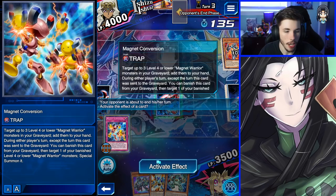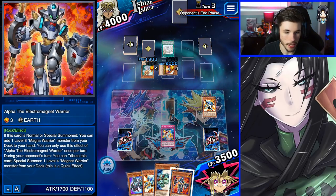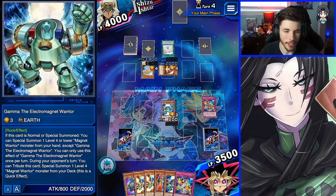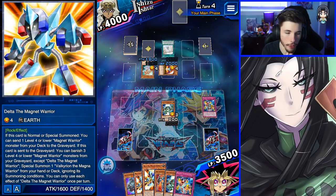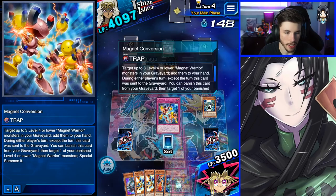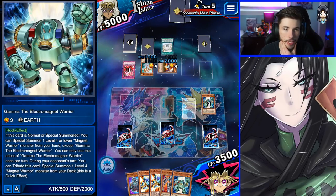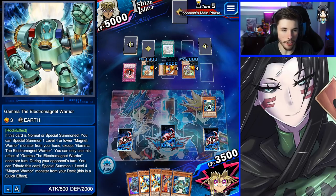We activate Magnet Conversion and add back all the big boys. We summon Gamma then Delta to see if it gets negated — it probably was a mistake but oh well. We get Counter Trapped. I'm not sure if it would have mattered whether we summoned Delta or not, but Divine Punishment is going to negate our combo and we basically just lose. Honestly I think I misplayed at the start — I should have summoned Gamma first instead of Alpha, which might have made things a bit easier.